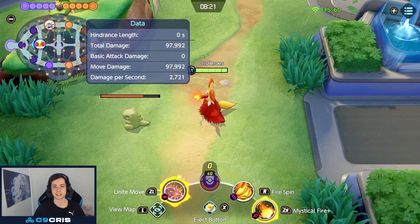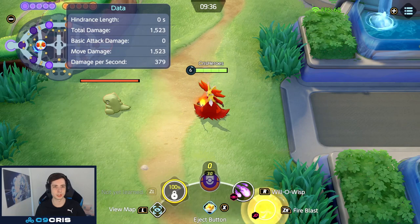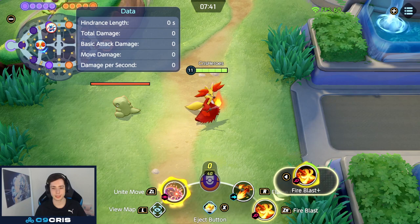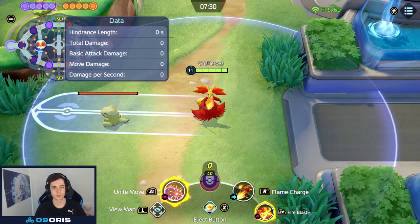Fire Blast is the other level 6 move — another long-range skill shot, pretty similar to Mystic Fire. But this one is fully AoE; it throws a wave and after a delay it explodes for bonus damage. It gives you a bit more burst when combined with Fire Spin, but it just lacks the cooldown reduction that Mystic Fire offers. Fire Blast Plus just increases the damage — it goes from roughly 2,075 to 2,288, so not too amazing.